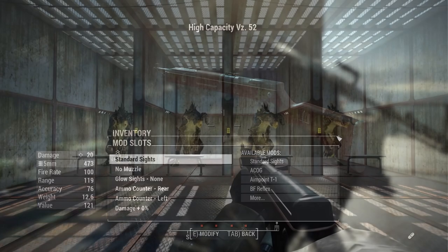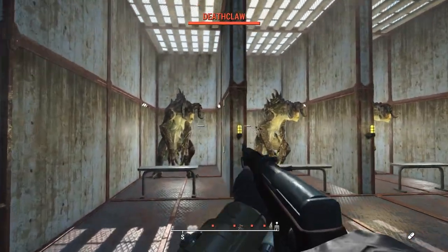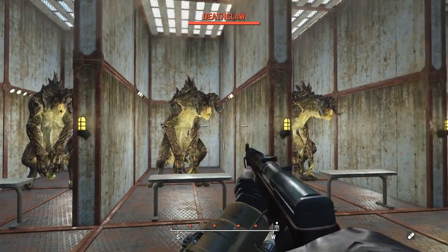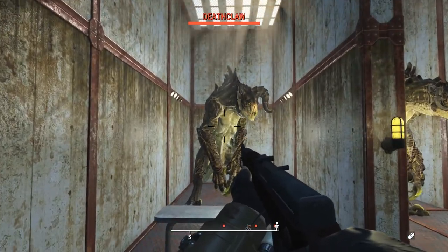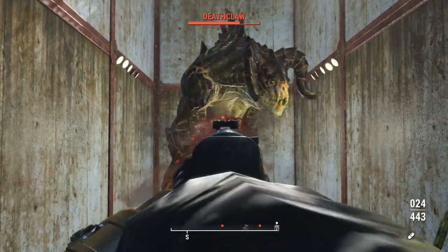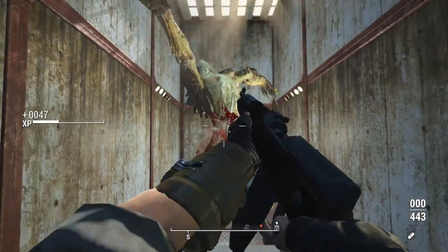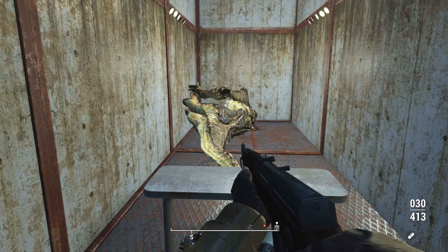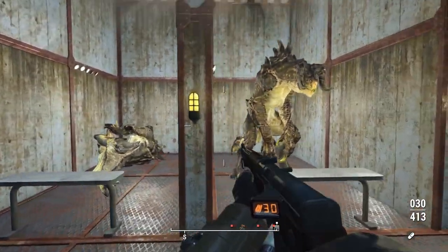For the damage tests, we're taking each weapon with its most powerful semi-automatic and fully automatic receivers and testing them on a deathclaw. Starting with the VZ 52 in semi-auto — we took down the deathclaw with exactly one 30-round magazine, which is pretty nice, and it helps that you can pull the trigger as fast as you need to.